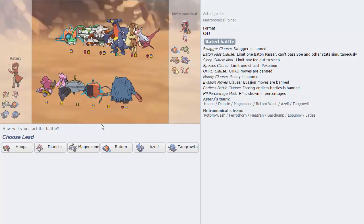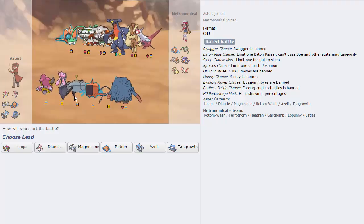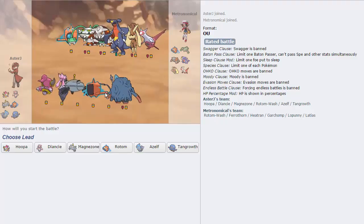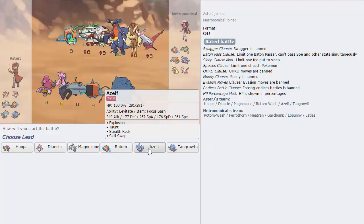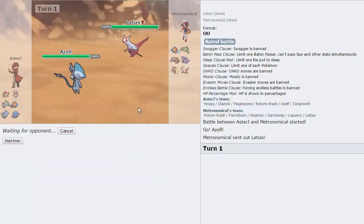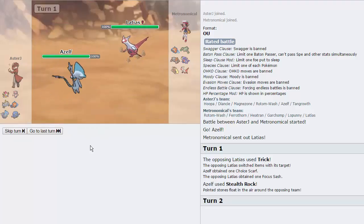We got a team that I built the team for — we have Ferrothorn countered completely by Magnezone, Heatran dealt with by Rotom, Lopunny which Tangrowth deals with. We basically have an answer to pretty much everything on his team. I like leading Azelf here — he leads off with Latias, which is nice. We go for Stealth Rocks right away to get them up turn one. He Tricks a Choice Scarf onto Azelf — that's fine, we just get up the rocks. I'm expecting a Dragon move next.